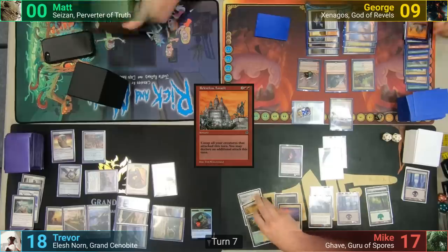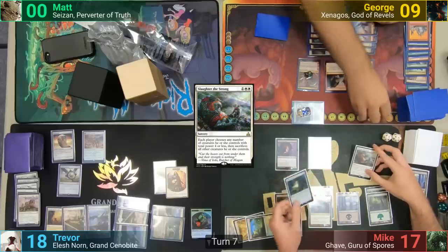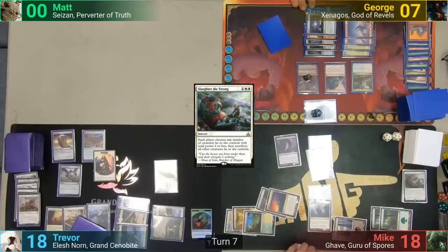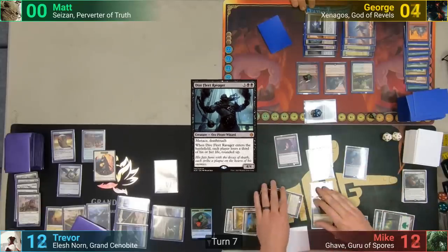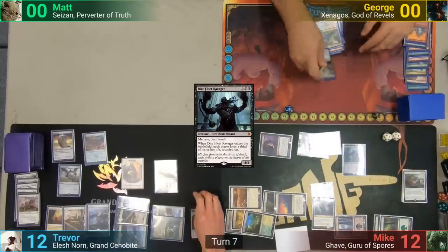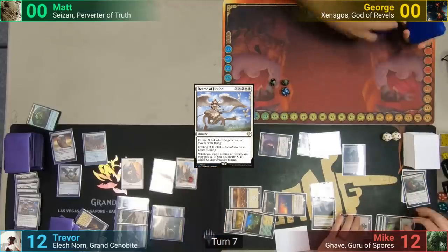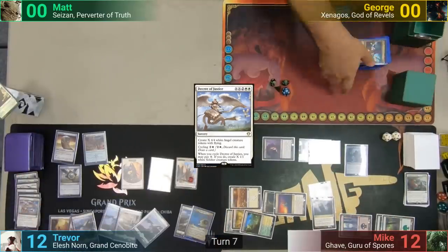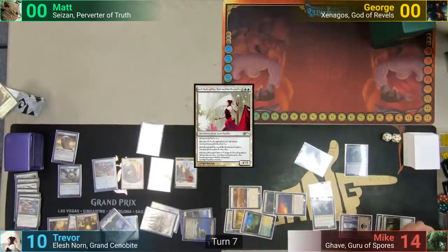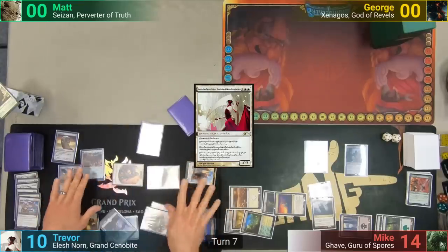Mike sadly draws only one card and casts Slaughter the Strong, having George sacrifice Xenagos and Trevor sacrifice the Knight of the White Orchid to keep Hero of Bladehold. Mike drains George with Noble triggers twice. A Dire Fleet Ravager comes in, cutting everyone's life total by a third, rounded up. Moving to combat, Mike swings all out to take out George. At end of turn, Trevor cycles Decree of Justice, putting 3 into X to make tokens and draw a card. Trevor's turn has him cast Elesh Norn, taking out both of Mike's creatures as she enters. Mike drains Trevor for 2 with the Noble triggers, but it's not enough — Trevor swings all out at Mike including the Hero of Bladehold, who pumps everything with Battle Cry, eliminating Mike.